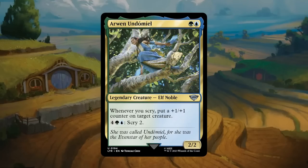Then there's the blue-green Arwen variant at uncommon: two mana for a 2/2. Whenever you scry, put a +1/+1 counter on a target creature. You can also pay six mana to scry 2. Note that scrying 2 only counts as scrying once for this trigger, so you still get just one counter — but it plays nicely with all the other scry abilities in blue-green. Arwen seems great, definitely an incentive to jump into blue-green, and it's a bomb-level card despite being an uncommon.